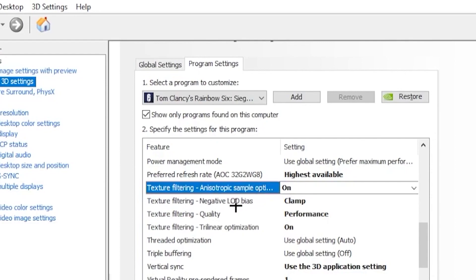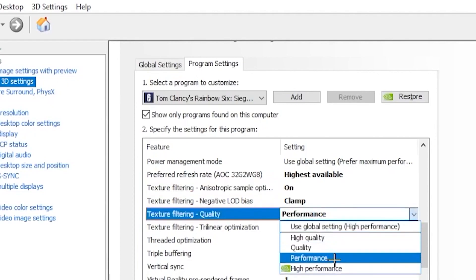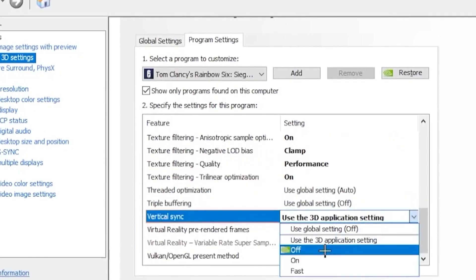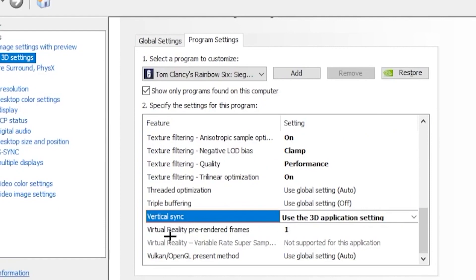Under Texture Filtering, set Texture Filtering Quality to Performance — this will give you the best results. Then head over to VSync and click Use Application Settings, or you can turn it off. Set Virtual Reality Pre-Rendering to 1, then go ahead and apply the settings.